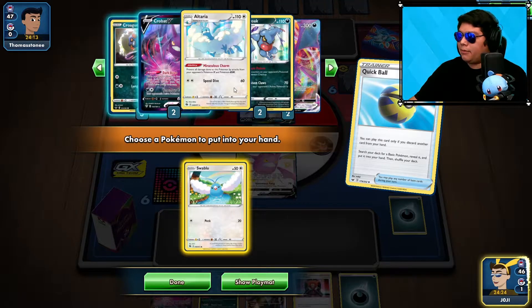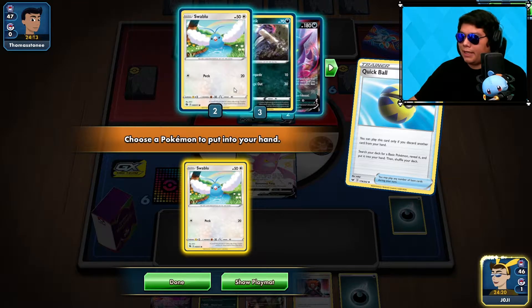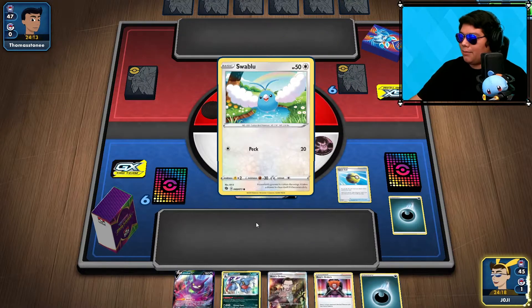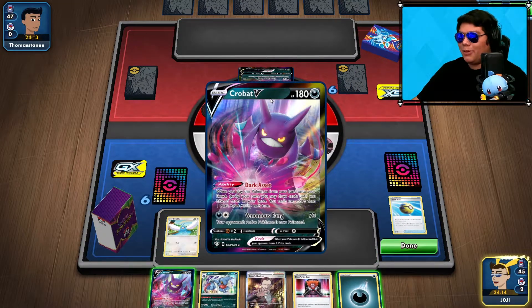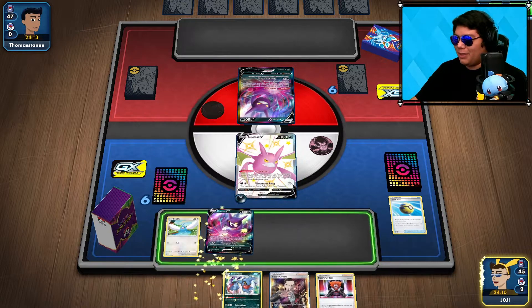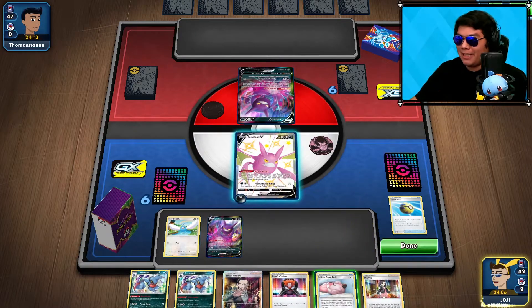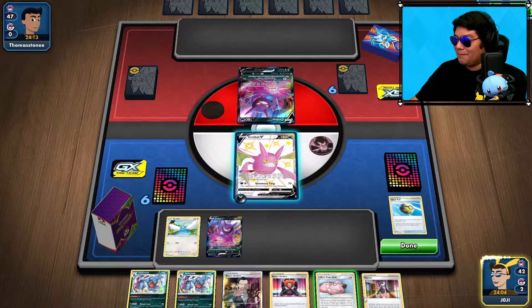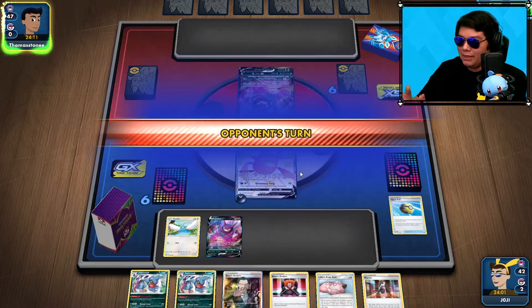We only have one Altaria and two Toxic Croak in deck — but we have one in hand. So let's grab it and at least start setting up this wall. There's a Crobat V — but I don't think the opponent realizes that's our gimmick. We don't care if they get it first. I'm going to keep the Lily's Poké Doll for now and end there.